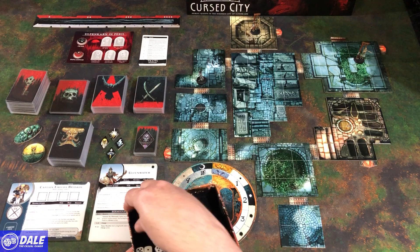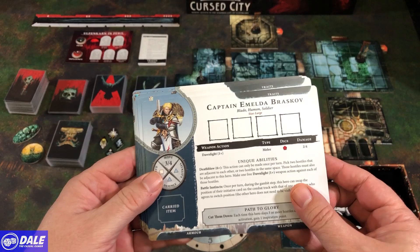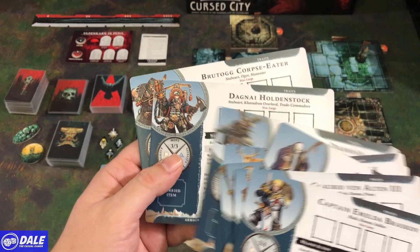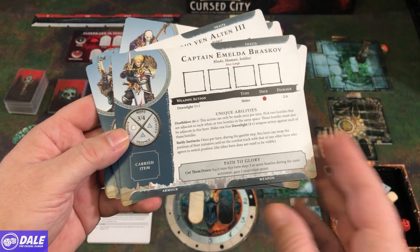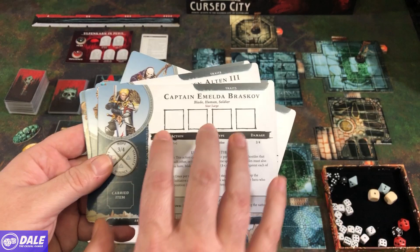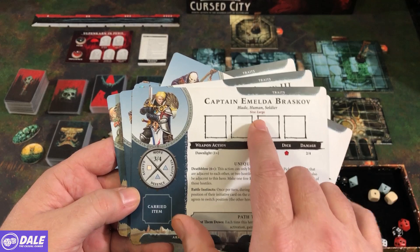There are four different classes of characters: two blades, two lore masters, two executioners, and two stalwart characters. One side of each card shows their path to glory — throughout the game they can gain inspiration to flip to their better side. Each card has four spots for action dice, and as we take wounds those spaces get blocked, meaning fewer dice. It also shows size — all our characters are large.